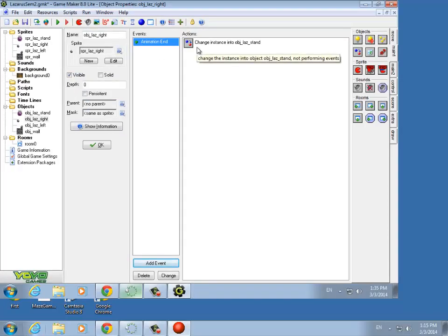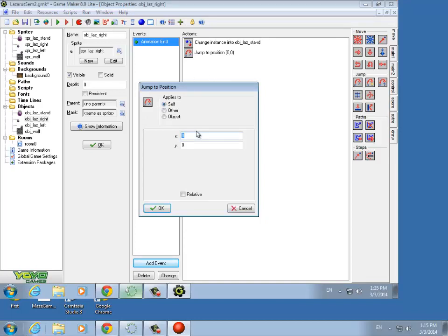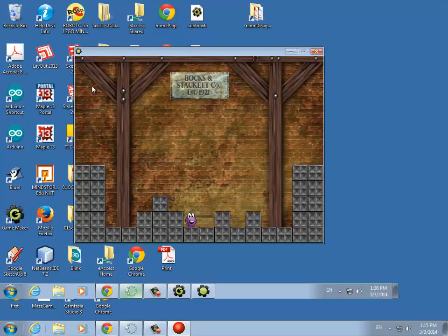Once we change it to object Laz Stand, before we do that we need to move the object over. Here we're going to say Jump to Position and move it — we checked to the right, so now we want to move there. We've got to hit relative. Change instance is set to object Laz Stand with perform events left as no. We want to do the jump to position before we change objects — so make sure to put it in that order. Jump to Position is on the Move tab.